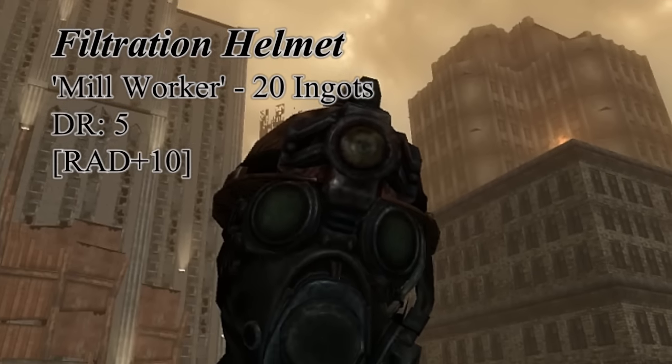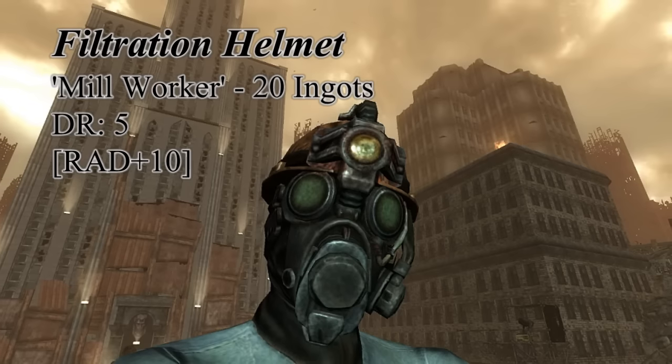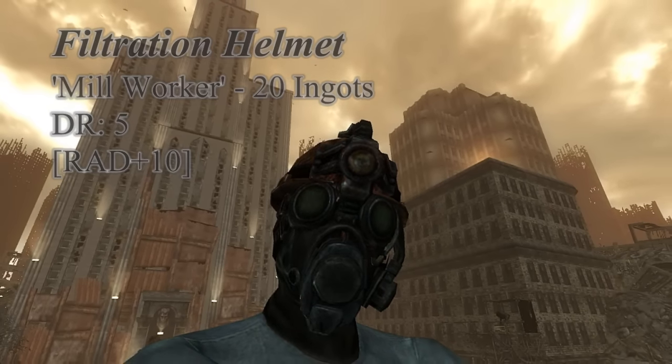After you gain twenty ingots and turn them into Everett, he will give you the Filtration Helmet. This also has five damage resistance, rather high for a helmet, and the extra radiation resistance is good to have early in this expansion.